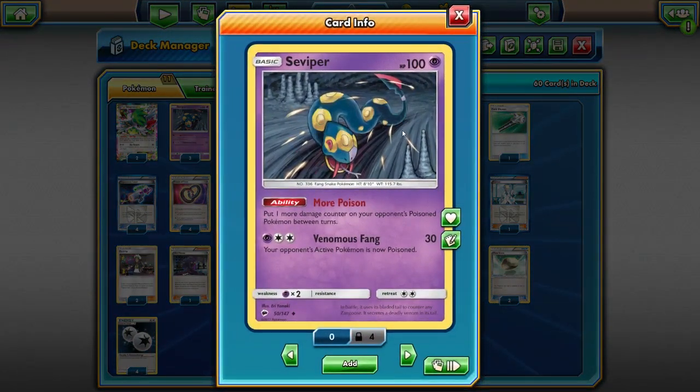We're playing three Seviper. I think three is fine because most of the time I just want a couple of them out — that's enough to make the math pretty much perfect. But you can actually donk your opponent if you have a Virbank City Gym and three Sevipers out. If you're going against something like Greninja, Night March, or anything with like 50 or 60 HP — Trevenant, for example — there's actually the possibility to donk your opponent that way. Most of the time it's really just about setting up Seismitoad, but that option is there.